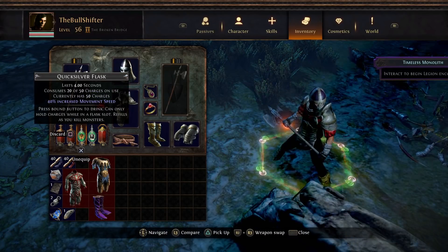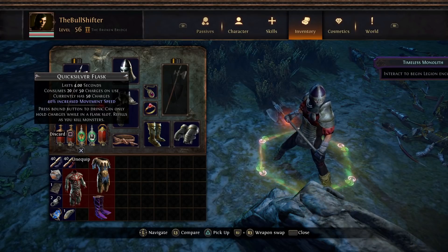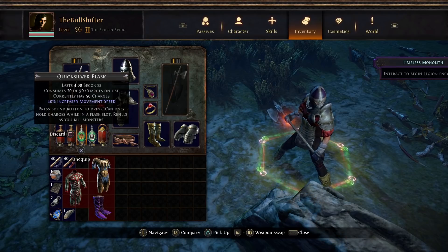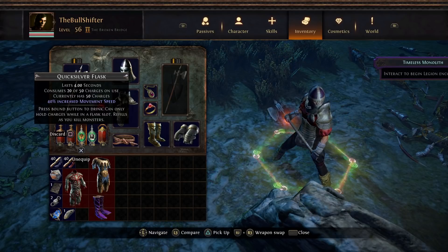You can carry a quicksilver flask, which will give you 40% increased movement speed off of your base movement speed. It will last 4 seconds, so typically you're going to be able to trigger that twice — popping one right as the monolith is starting and again 4 seconds after that countdown timer starts.